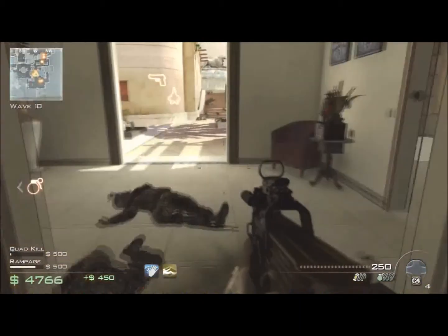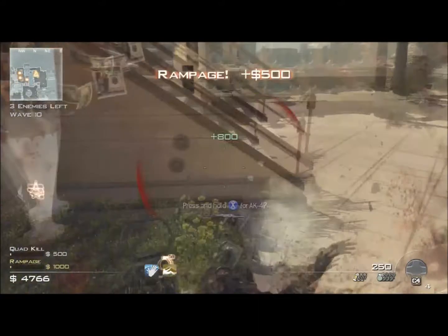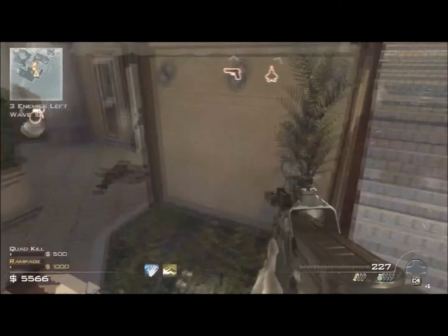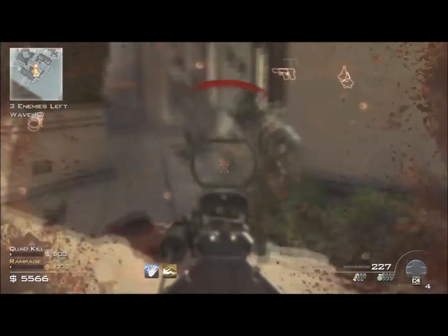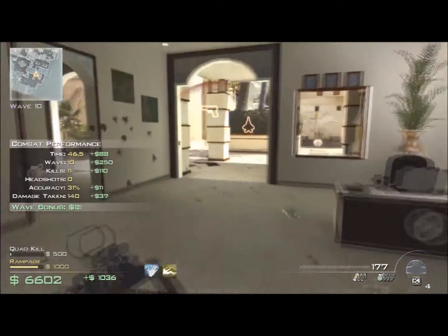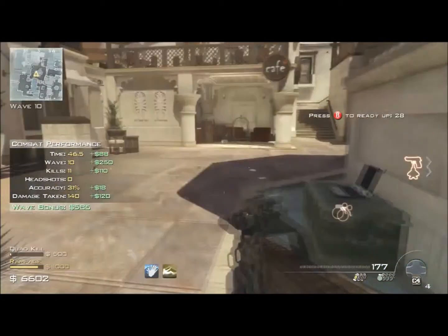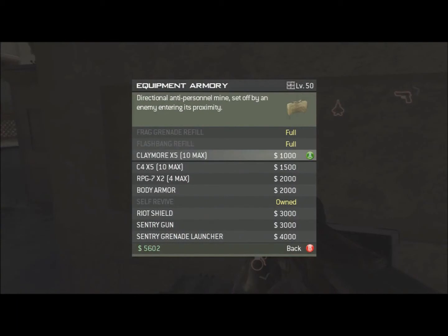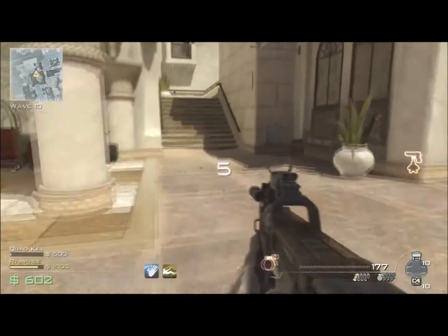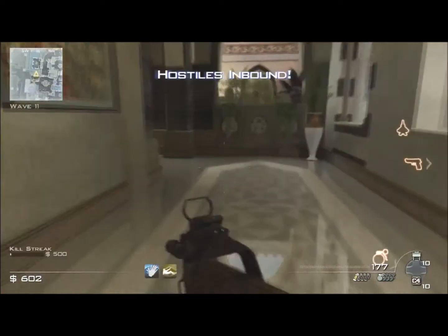My tips are: flashbang, C4, Claymore, and later on get body armor for those pesky Claymores. You'll see me die from enemy Claymores quite a few times, which is a shame.